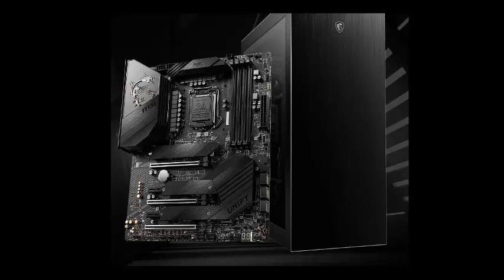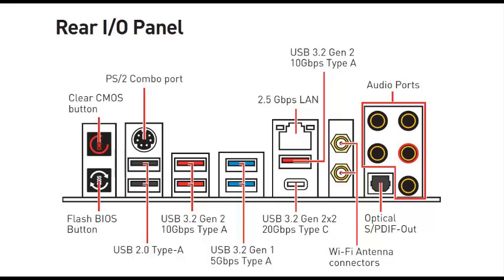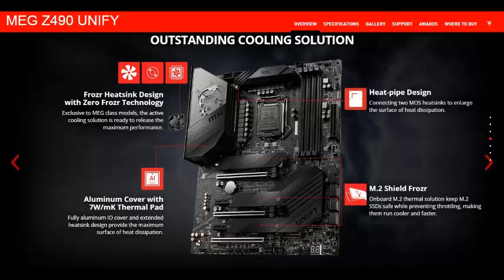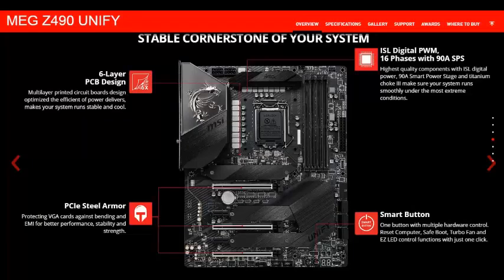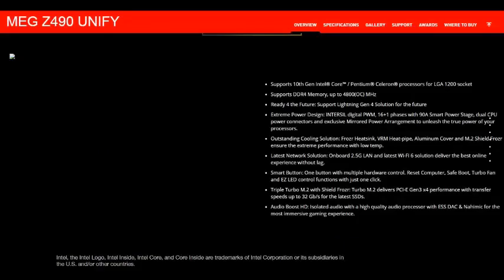The motherboard has UEFI BIOS, Windows 10 support, RAID configuration, and Intel optimized memory configuration. The motherboard supports 10th generation Intel Core, Pentium Gold, and Celeron processors for the LGA socket, with the Intel Z490 chipset. It has 4x DDR4 memory slots supporting up to 128 gigabytes.